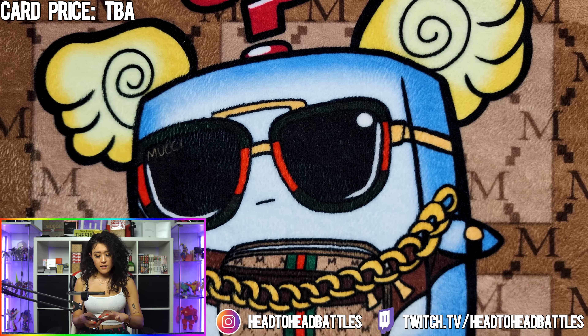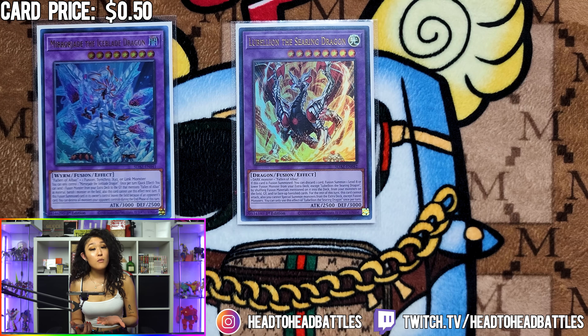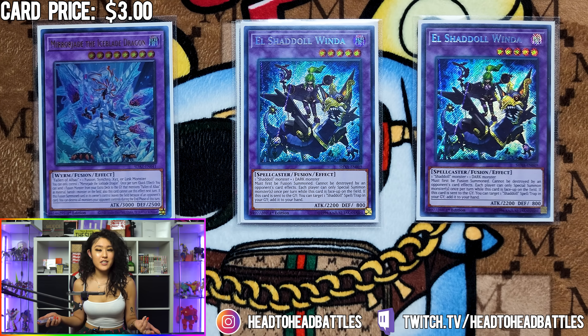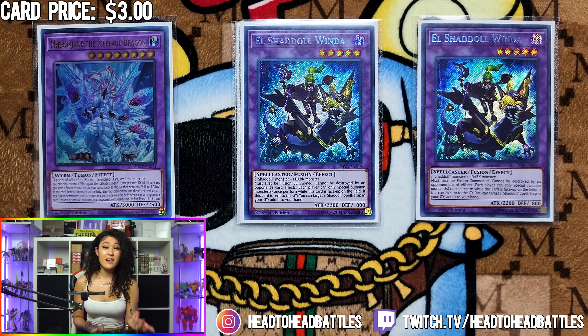For our branded lineup, we are playing one Mirrorjade Dragon and one Lubellion Dragon. Lubellion will be used to summon Mirrorjade, which has a banish effect, and if the card leaves the field because of an opponent's card, you can destroy all monsters your opponent controls during the end phase of that turn. We also play two El Shaddoll Winda. If you don't know what she does, each player can only special summon once per turn as long as she's on the field. The fact that you can make one on your own turn and then make another one on your opponent's turn if they out it — that's quite the threat.